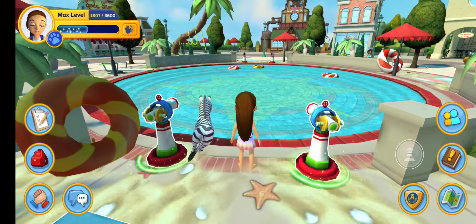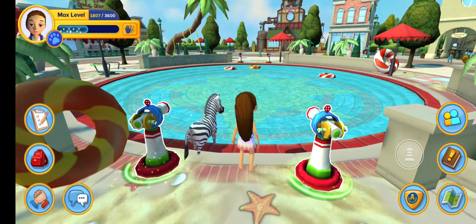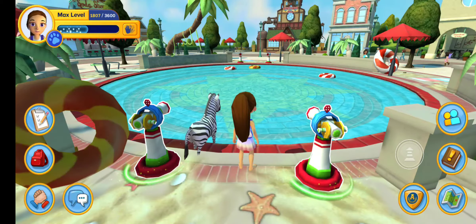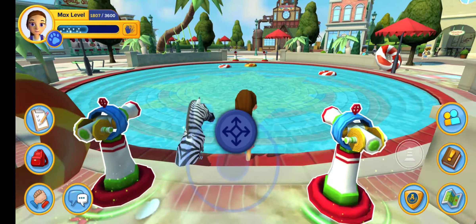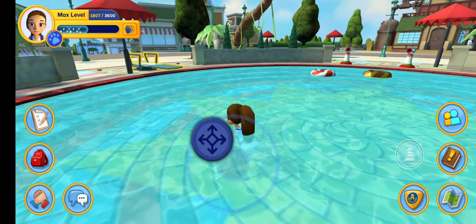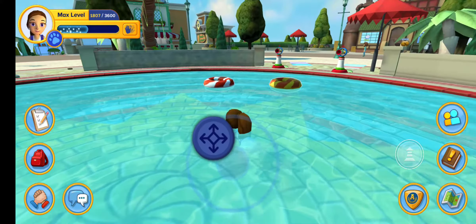Swimming also looks different. Last update it was like an observatory — how you could fly in space in the solar system room. But now they've got an actual swimming emote that you do when you're in there, which is really cool.